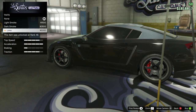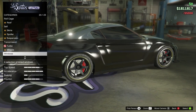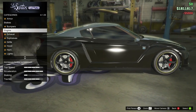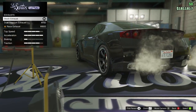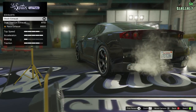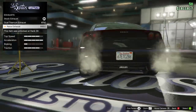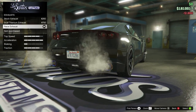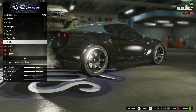Let's get some tinted windows — there we go, it just helps. Back to the top. Exhausts — dual titanium is nice, but race is nice too. Yeah, we'll go with race — why not?